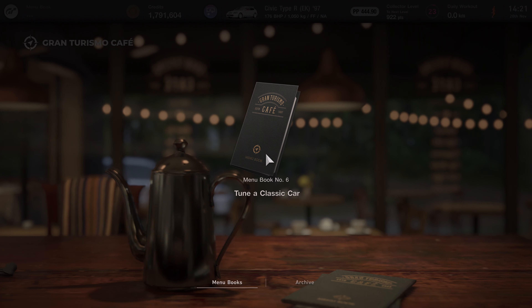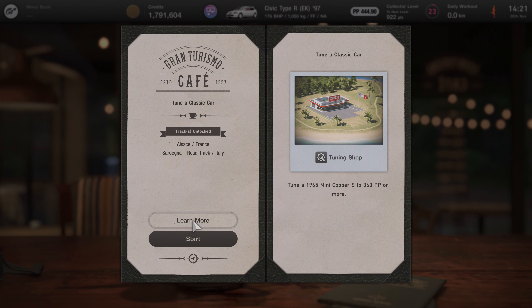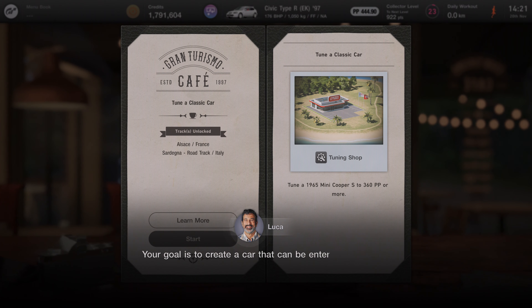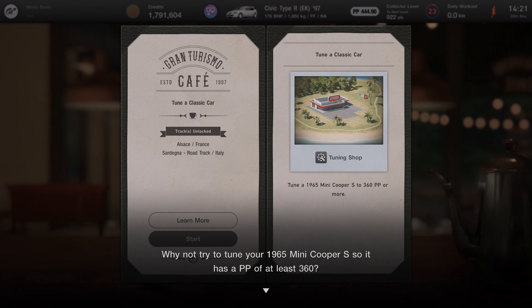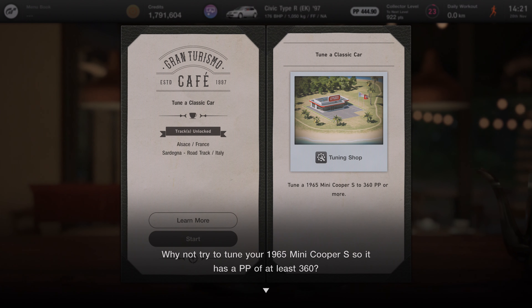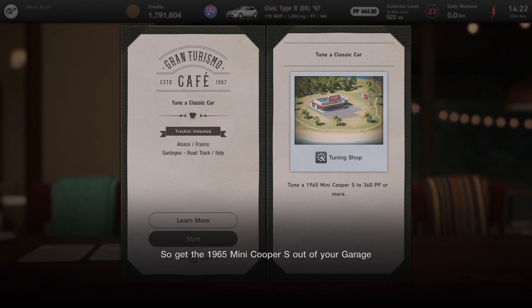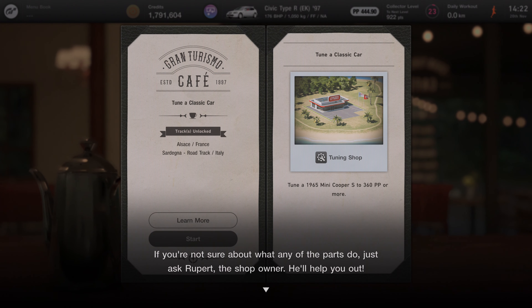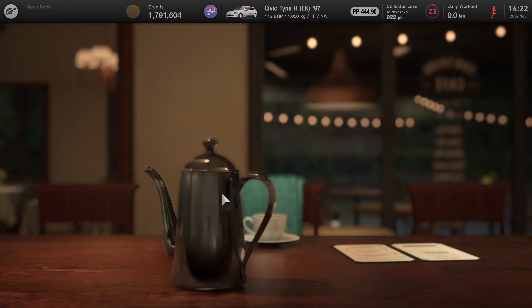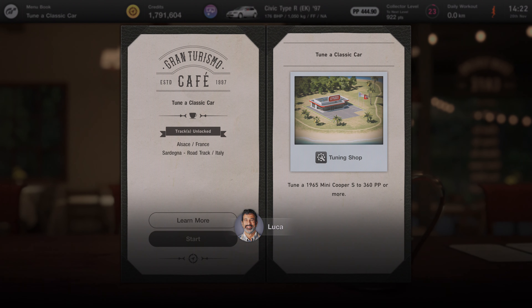Alright, here we go. The menu task is to tune a classic car — tune a 1965 Mini Cooper S to 360 PP. The tuning shop is now open. The goal is to create a car that can be entered in the European Sunday Cup. Sports tires are sure to have a big impact, but you can do whatever it takes to reach the magic 360. Don't forget you can only tune the car in your current environment, so get the '65 Mini Cooper S out of your garage and head to the tuning shop.